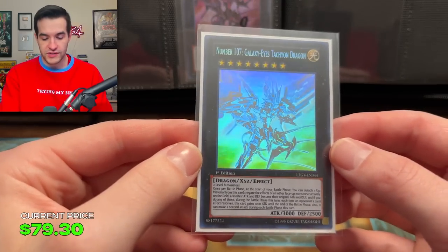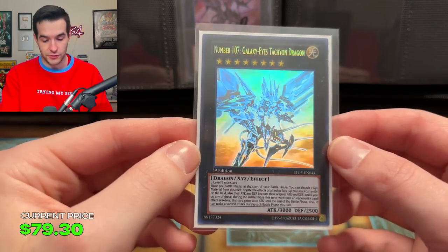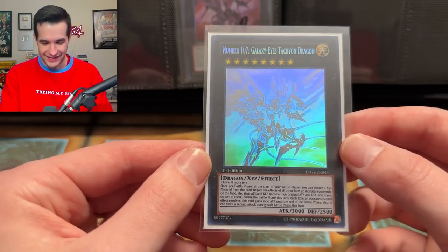Then we have Number 107 Galaxy-Eyes Tachyon Dragon — this one also looks pretty nice and there's like an aura around it. It looks very pretty. Then we get to the page of Starliege Paladynamo. I think this is the first set where they had Secret, Ultimate, and Ghost — so instead of Ultra, Ultimate, and Ghost, it was Secret, Ultimate, and Ghost. So Secret Rare started in this First Edition. We need the first edition sets here. We have the Ghost, which we just pulled the other day — you can't even tell that's a Ghost, that's amazing.